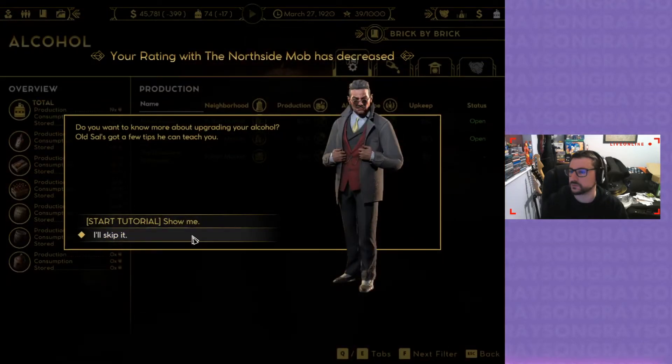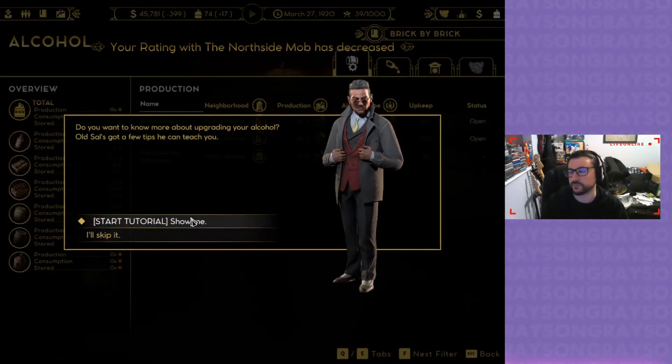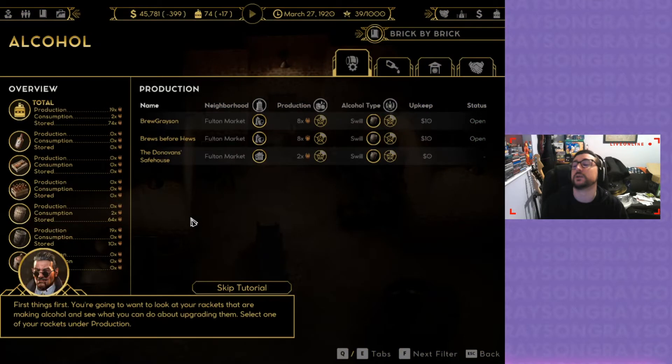Do you want to know more about upgrading your alcohol? Old Sarah's got a few tips he can teach you. You're going to want to look at your rackets that are making alcohol and see what you can do about upgrading them. Select one of your rackets under production.